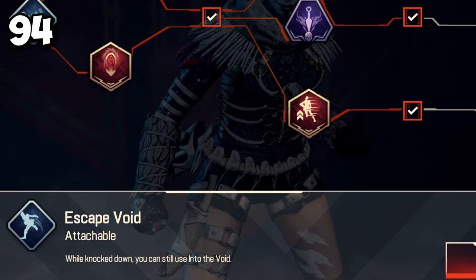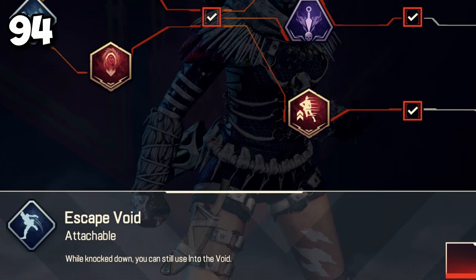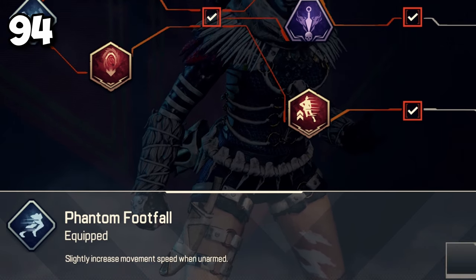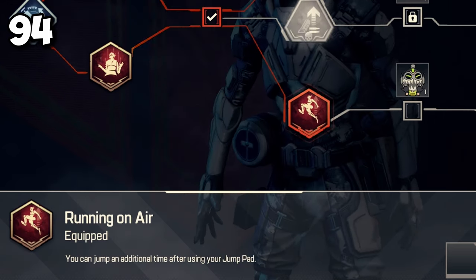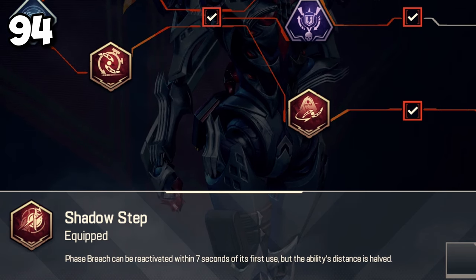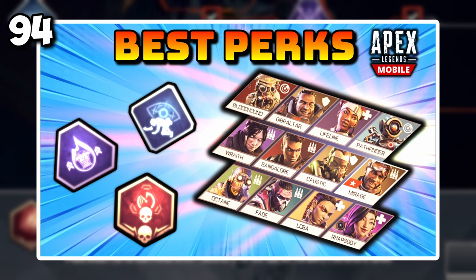Perks are an important part of the game and can make a big difference on the field. Some perks are a must, like Wraith's Escape Void or Phantom Freefall, Bangalore's Fog of War, Octane's Running on Air, or Ash's Shadow Stab. Try experimenting with different perk combinations to see which one works best for you.